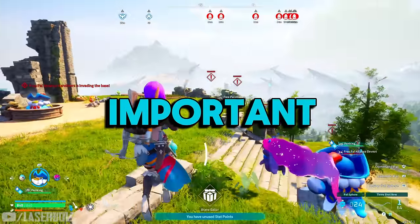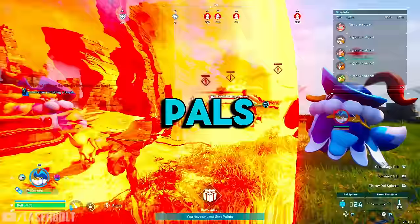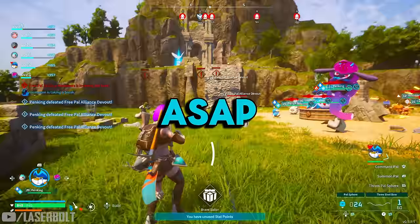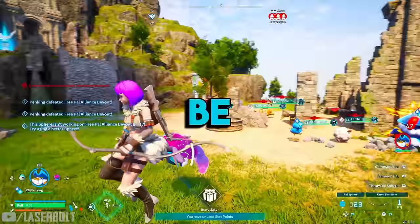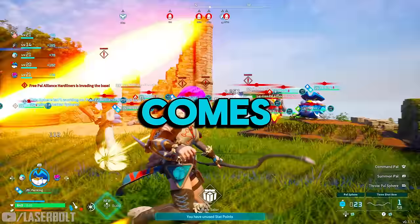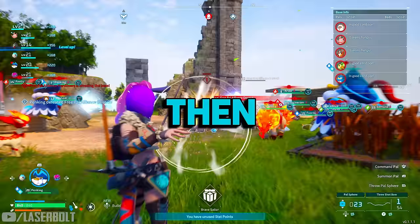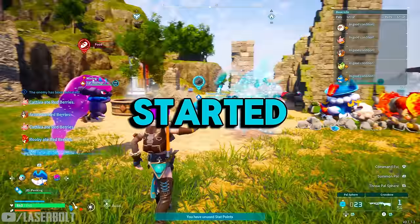One of the most important things that's going to help you in the early game of Palworld is knowing what pals to pick up early, which ones to avoid, and which ones you really need to get ASAP. They're going to help you in fighting but also within your base for optimal performance when it comes to farming, collecting logs, harvesting, and all that. I'm going to tell you which ones to get, why, and show you where to find them. Let's look at our pal deck and get started.